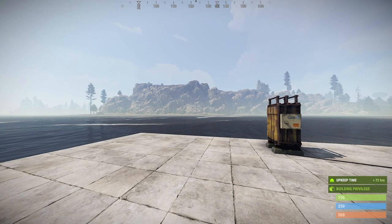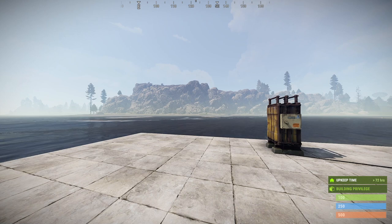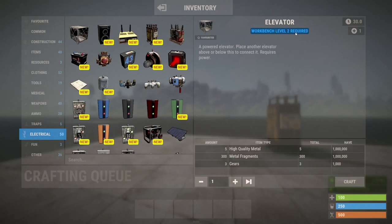Hello everyone, it's Thumper the Rabbit. On today's episode of Rust Electricity 101, the Component Guide, we're going to talk about the elevator component. The elevator component is an electrified building block — a powered elevator. Place another elevator above this to connect it. It requires power; you can't build down, so the description saying 'below' is incorrect. It does require five units of power, or five Rust watts, to operate, and it requires this power continuously.